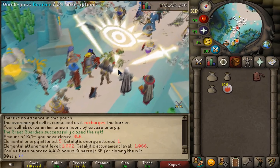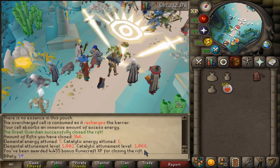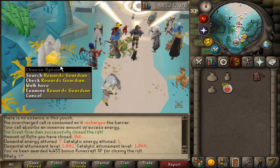More importantly, 1002 elemental attune level and 1,000 in — is that 66 of the catalytic attunement level. This is a loot from 1,000 of these.